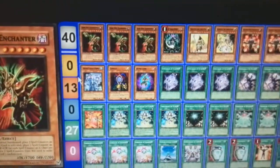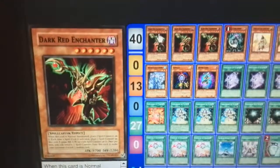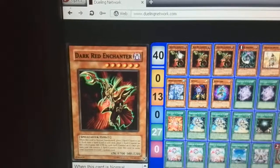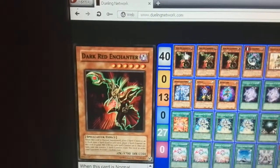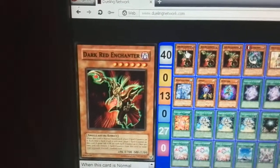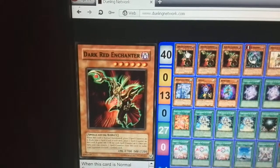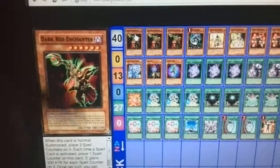We'll start off with your Dark Red Enchanter. When this card is normal summoned, place two counters on it. For each time a spell card is activated, place one counter on this card. This card gains 300 ATK for each spell counter on it. So as soon as you summon it — bang, two counters.